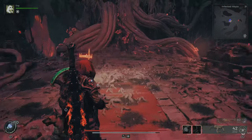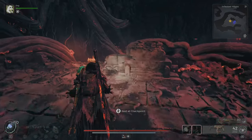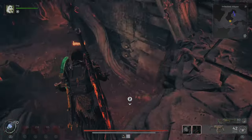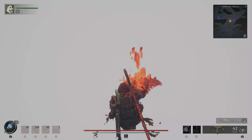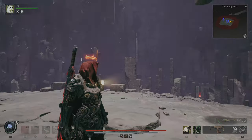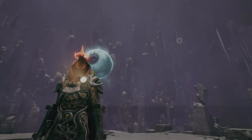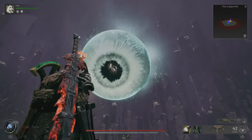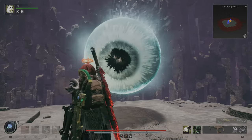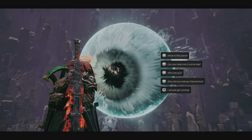With this we need to go to the labyrinth and talk with the keeper. Once you make it to the labyrinth you need to equip the Profane Soulstone, talk with the keeper right here, and then deny giving it to him.